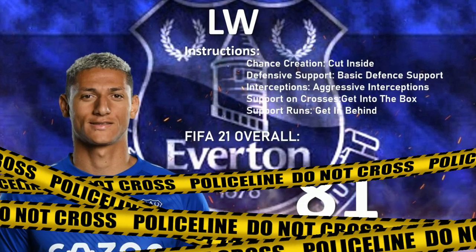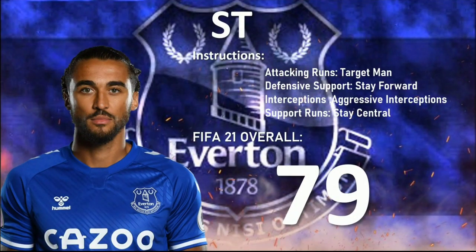Let's move on to the striker, who's Calvert-Lewin. His attack and run should be a target man — he's really good in the air so you make use of that. Defensive support should be on stay forward, interceptions should be aggressive — he has stamina and you have to use it. Support runs should be on stay central. His overall in FIFA 20 is 79, which is low.